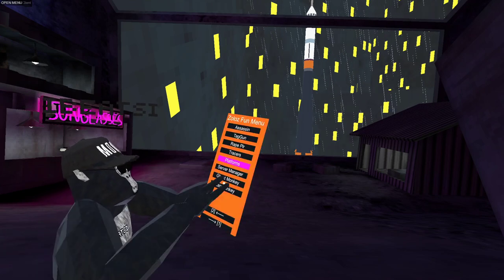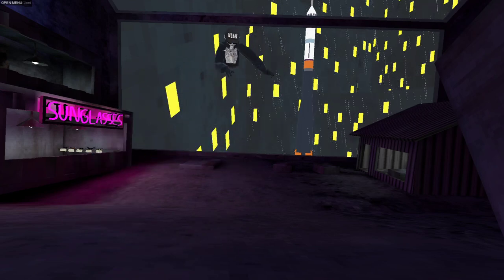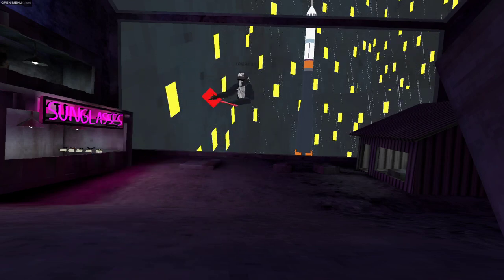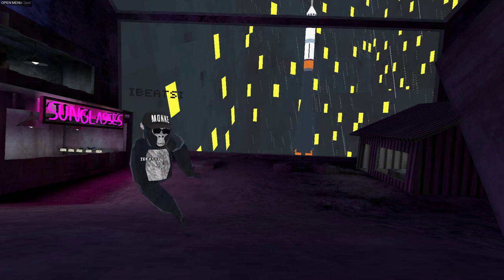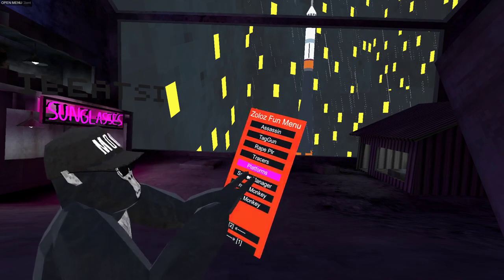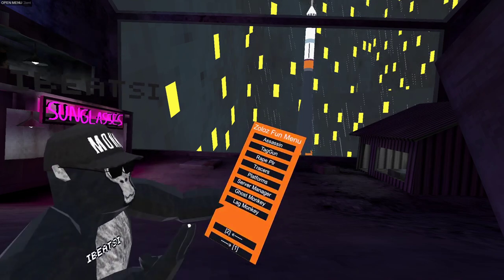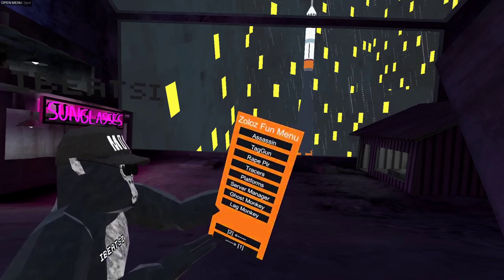So we've got platforms — the platforms are triggers and they're rainbow. We got server manager, which just makes you leave or whatever.